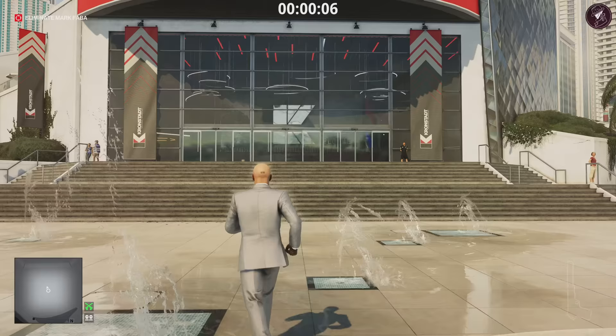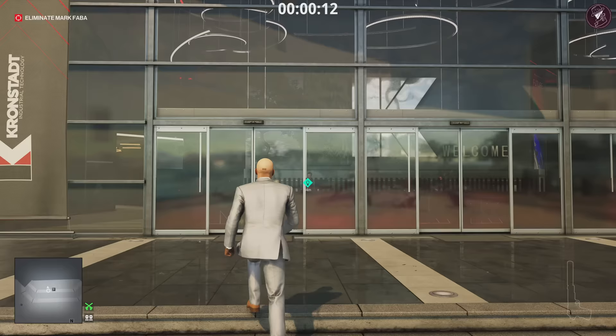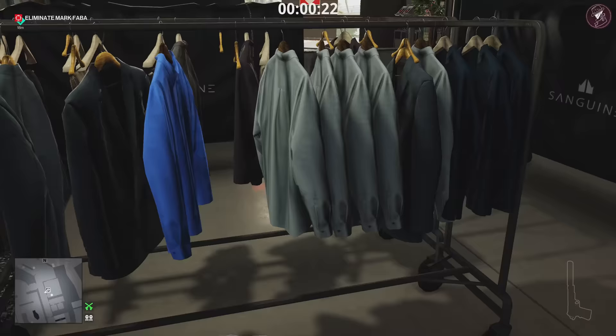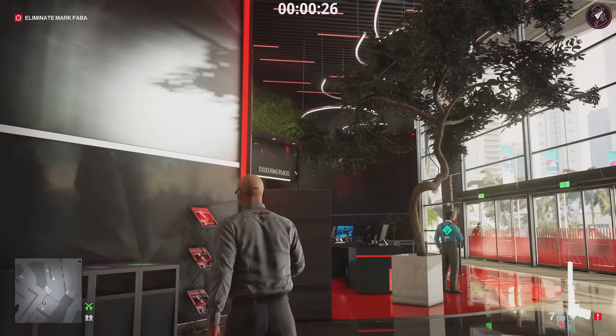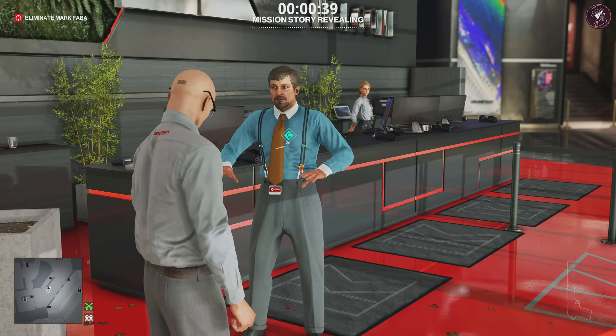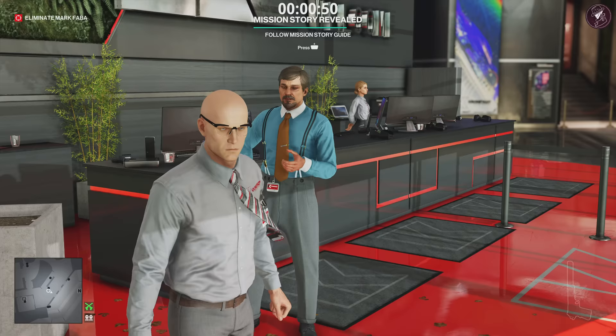You only have one start location for the elusive target — they never changed it. The briefing gives you a lot of advice and even a mission story you can follow, which takes you to the meeting itself. What I want you to do is go into this area and put on this disguise. Be careful of that guard in the room — make sure he has his back turned to you. Next, shoot out that camera. Once you've done that, make sure you talk to this guy here — otherwise you won't be able to get upstairs legally.